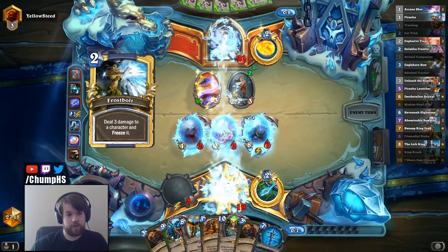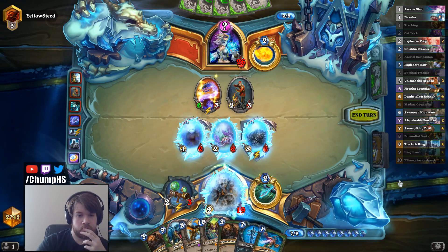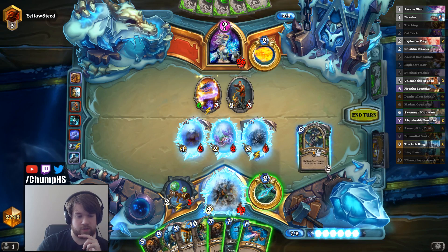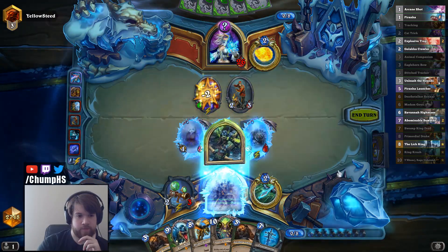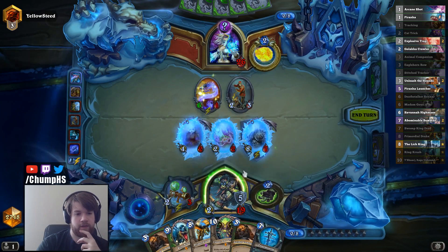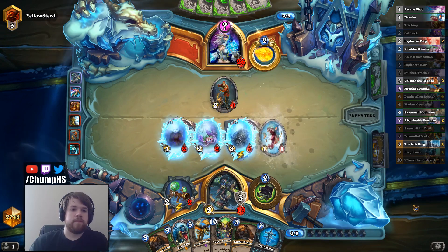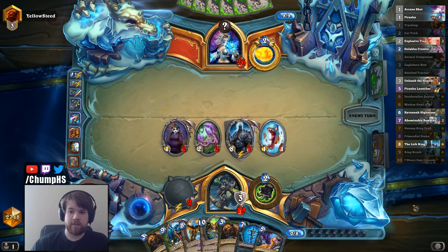Oh, going face already. See if we can track into something helpful here — might just want the armor from Rexxar. Oh, this actually lets me kill Mana Worm too. All right, it's not Spellbender. Although if it was Spellbender I probably would have just played Rexxar anyway. But then I guess it was better to do that first — oh, that unfreezes me! Calculated — I definitely did that on purpose. Man, I'm good at Hearthstone, recognizing that interaction.